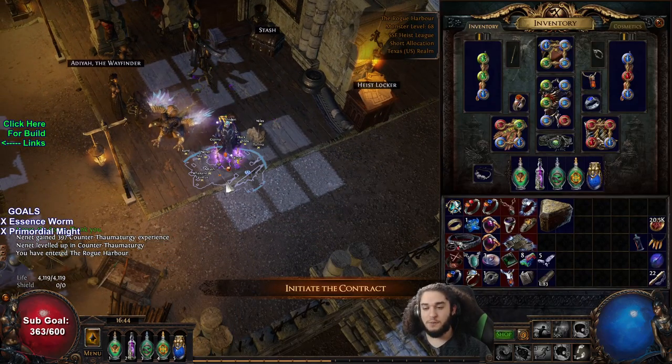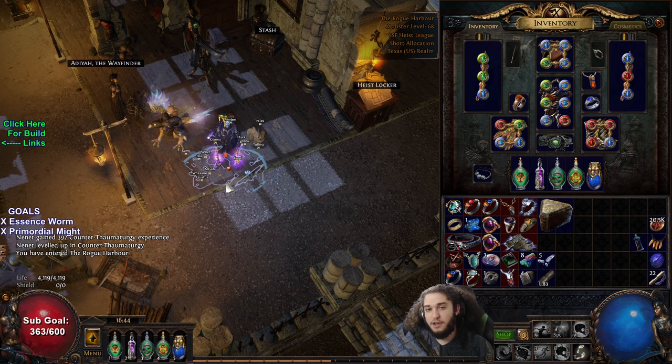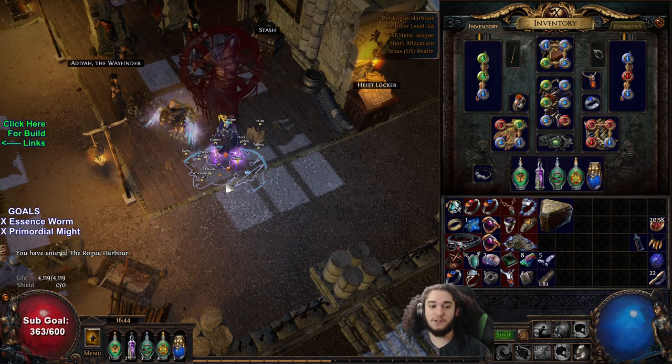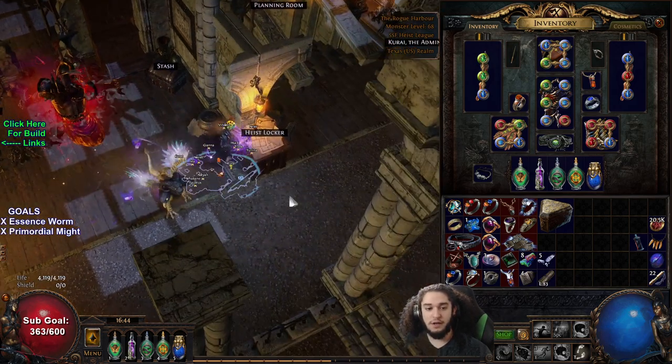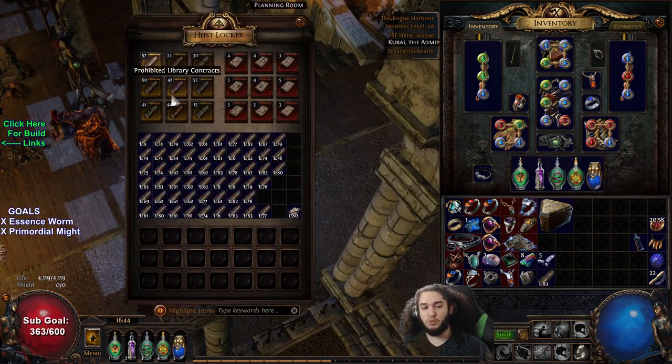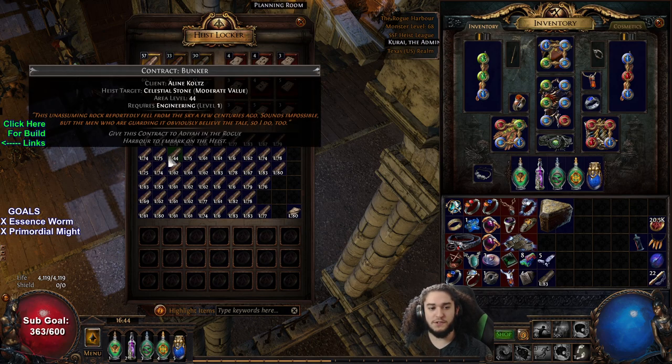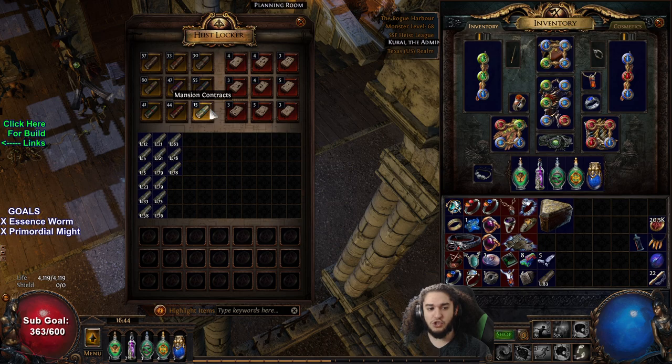Overall, the concept of the heist thing is pretty fun. It's not too bad — it's just when everything is clunky it doesn't feel as good. It's really rewarding for SSF. It's fun that there are a bunch of different types of heists in your heist locker. It's weird that Bunker has like 10 times the density of others, and it's also weird that Mansion is way more rare than the others.